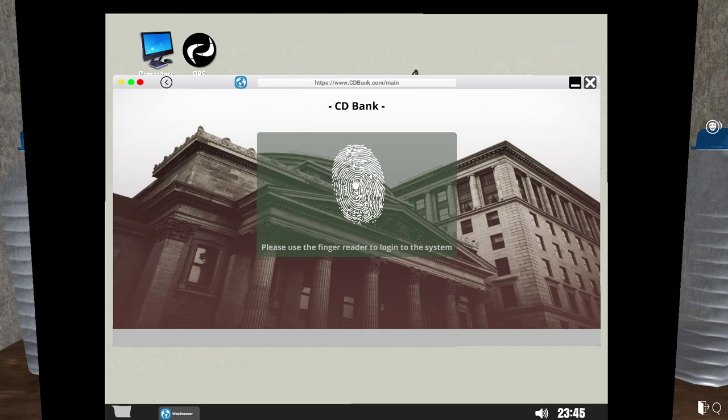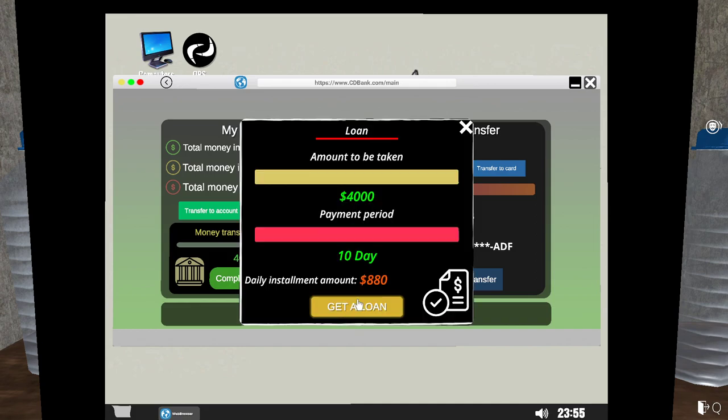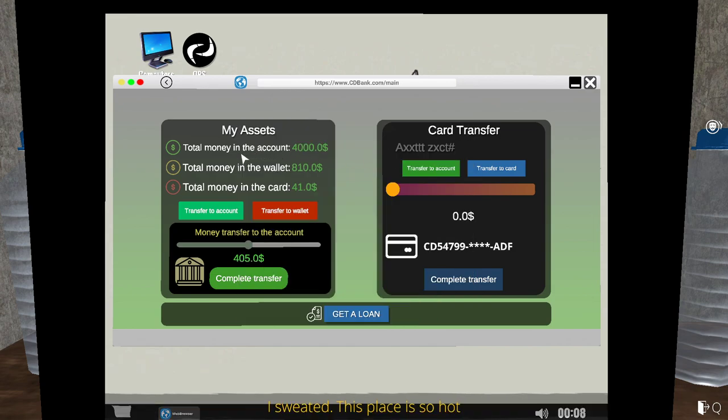You're going to need to take out a loan. Click on this, hold down the button — that goes up. You want to set this to maximum and make it the 10-day payback, so you only have to pay $880 a day. Click Get Loan, and that should give you the money. There's your $4,000.